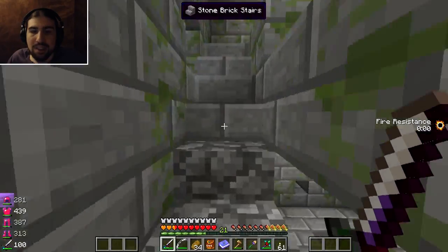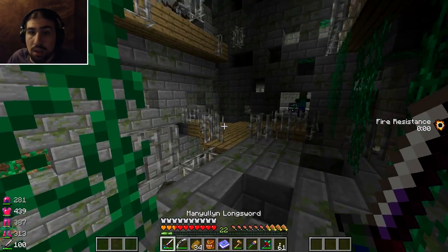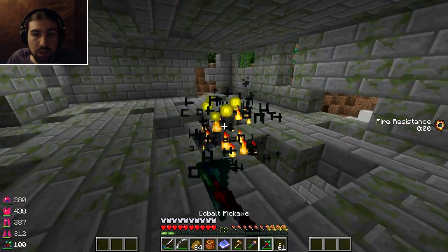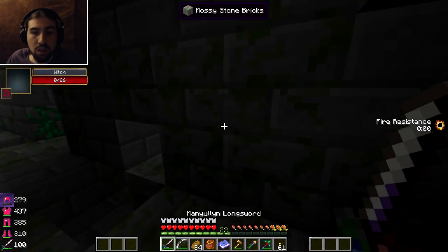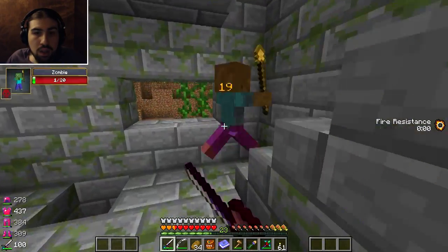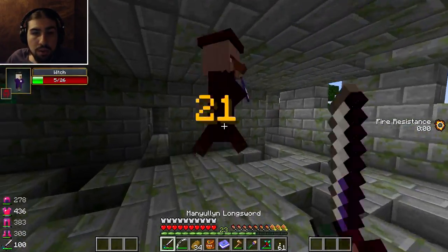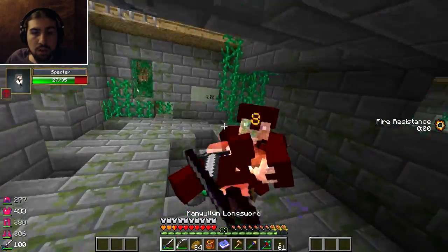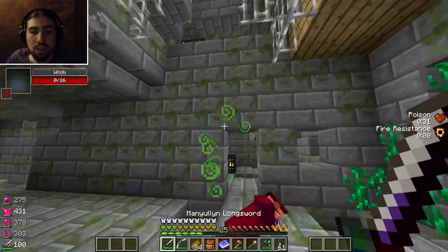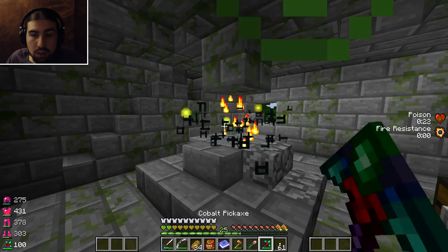I do like how the better dungeon mobs can actually drink potions and stuff — I mean it's annoying, but also cool because they actually behave that way. I don't know what those sounds are — I assume it's a mob. Ow. Is it witches? Let's hope it was witches. Okay, we're doing pretty well. Sorry, I don't have a lot of commentary — I'm trying to focus on getting through this dungeon without dying. I think I saw a spawner of some sort up there. There we go, spawner down!